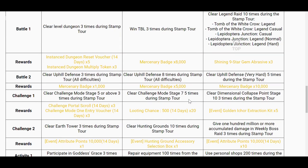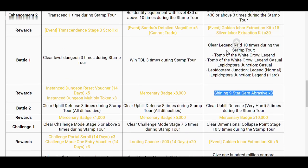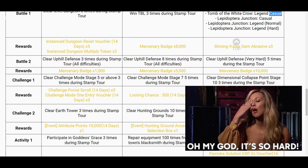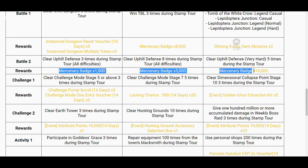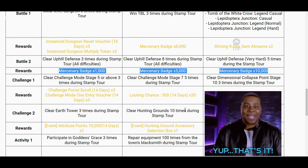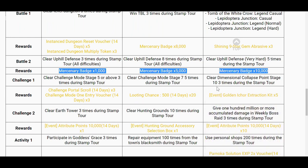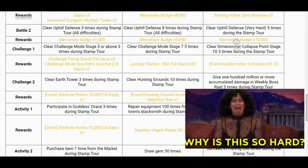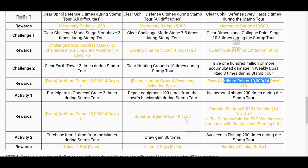This one — shining 9 star gem abrasive. What we need to do here is clear legend rate 10 times, which is easy. Just do the solo mode and you will be fine. The next one is clear uphill defense, all kinds of levels, all difficulties, and you will get mercenary badges. Why is it just 10k only? Anyway, it's better than nothing. We got another attribute points — 10k, 10 pieces, so that's about 100k. What we need to do is give 100 million or more accumulated damage in weekly boss raid three times during the stamp tour. Some of you might have difficulty with this, but if you have smoogies or attacker this should be easy for you. I don't know about that one because that alienates a huge player base of new players.